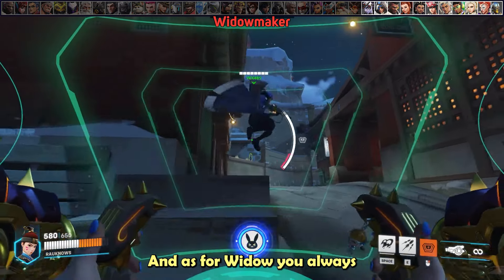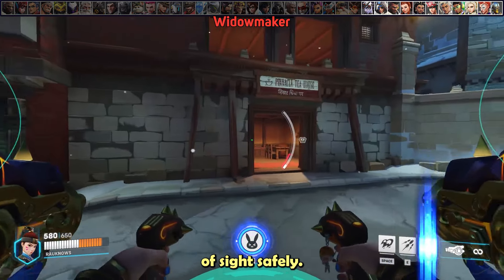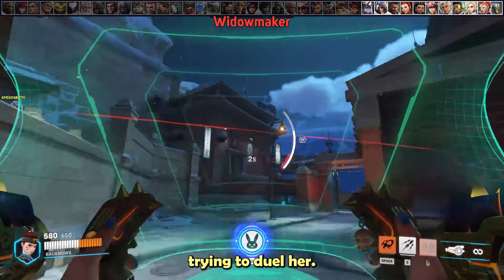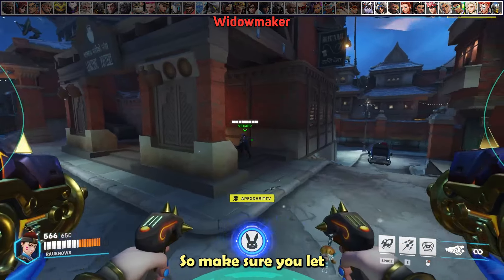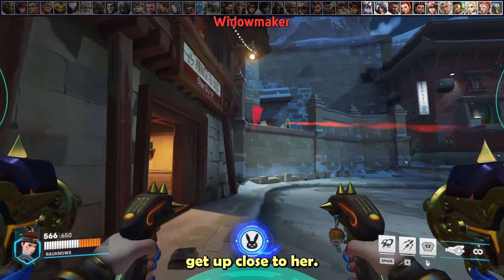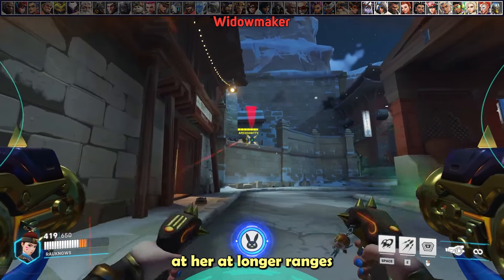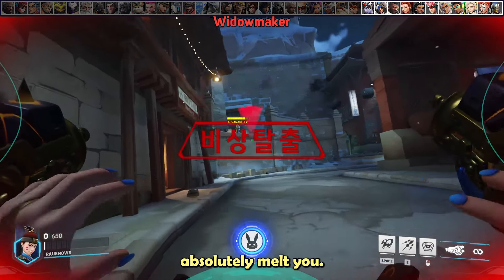For Widowmaker, always know her lines of sight and escort your teammates across those lines of sight safely. You can also defense matrix teammates trying to duel her, but your defense matrix doesn't last that long in the duel, so let your teammate know when it's about to run out so they don't get caught off guard. Once you get close to her she's an easy kill, but avoid looking straight at her at longer ranges as you have a huge headshot hitbox and she will melt you.